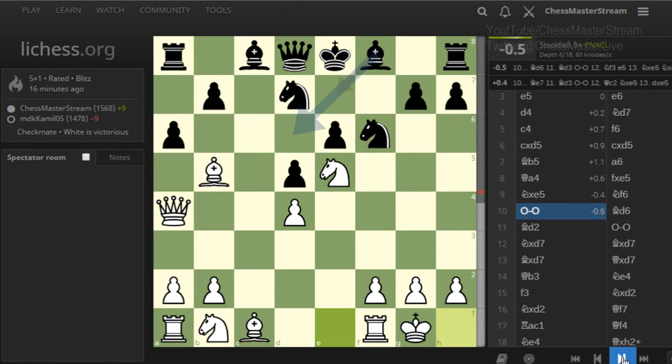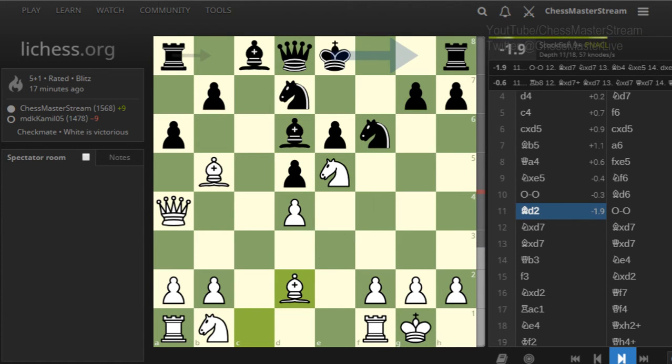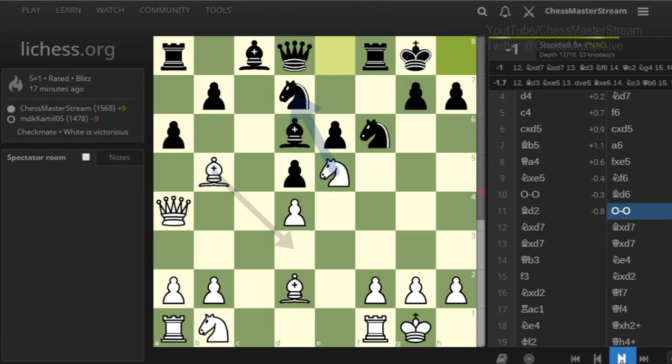Castles — king safety first — and bishop d6. I played bishop d2 but the computer says it's not a good move, minus 0.9. The computer prefers defending differently. I thought if I put my bishop on f4 it would go into a nasty pin and be undefended, meaning I basically cannot move the knight because the bishop would be hanging. But the computer liked that move — I didn't — so I played bishop d2 and finally castled.